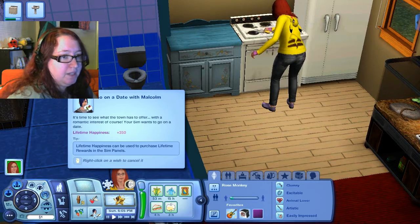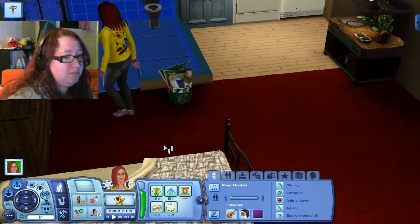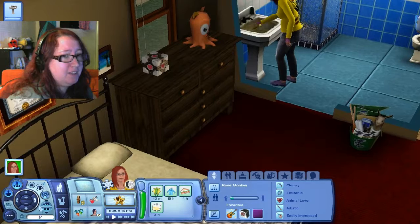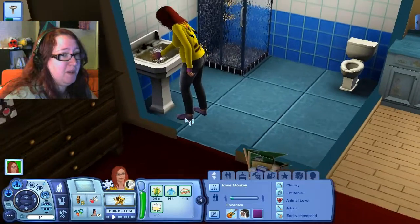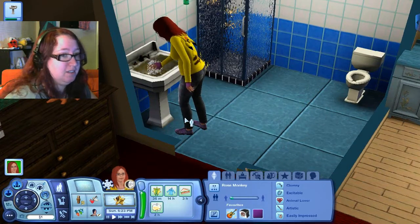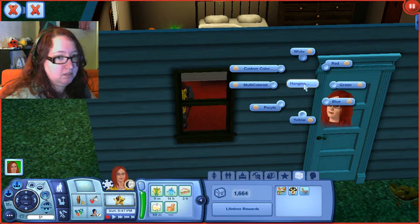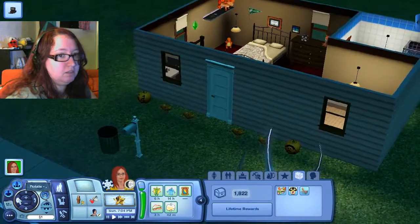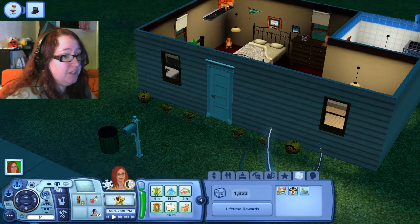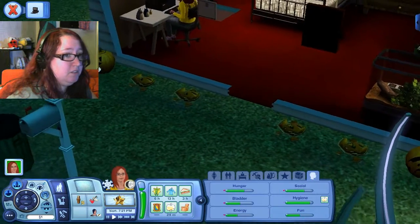Rosie Sim wants to go on another date with Malcolm. Rosie the let's player isn't really sure whether or not that's a good plan. I mean, it's not a bad plan — I'm just not really too sure about him. I don't even know where I met him or who he is. He's just some random dude that asked me out for next to no reason. My Sim wants to hang holiday lights — let's go for purple ones. Apparently I've done it. Oh, my pumpkins broke — that's a shame. They lasted a really long time actually.